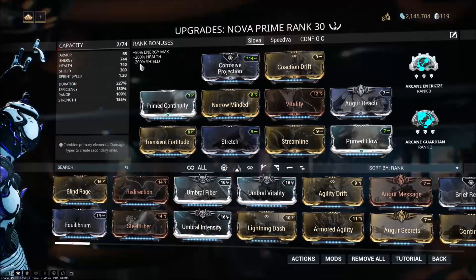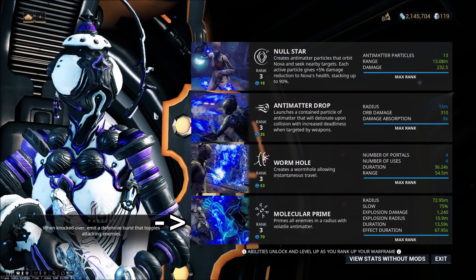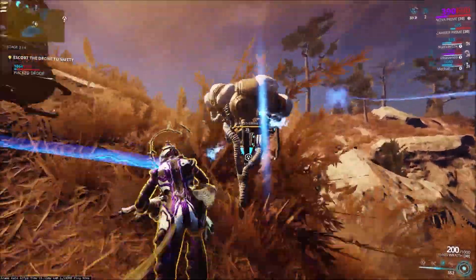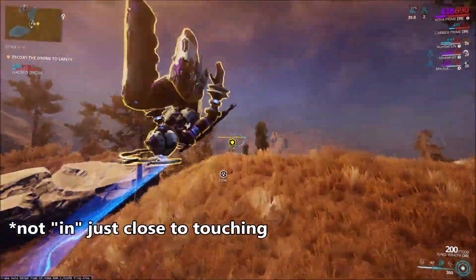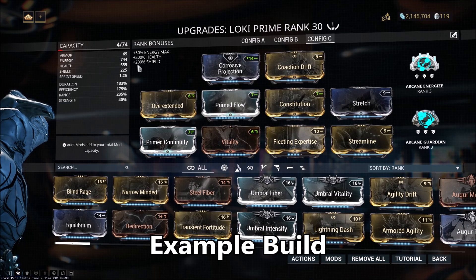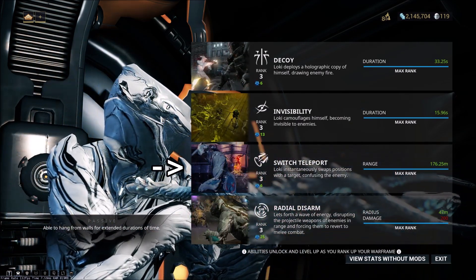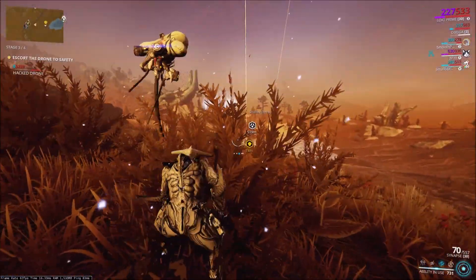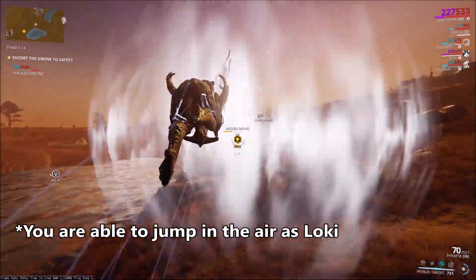You could also use another damage buffing frame like Chroma or Octavia — it's just that Rhino has more utility. Another good frame for slowing down the Hemocytes and allowing a bigger vulnerability period is Nova. With this build she can slow enemies by 75% and increase damage taken by 200%, which is very useful. You could also use her portals to teleport drones, though positioning the portal point correctly on the ground can be quite challenging. Loki is actually the best for that — you can use his swap teleport to move the drone quickly across the map. At max range you can teleport the drone over 200 meters, though realistically more like 100-150 meters.